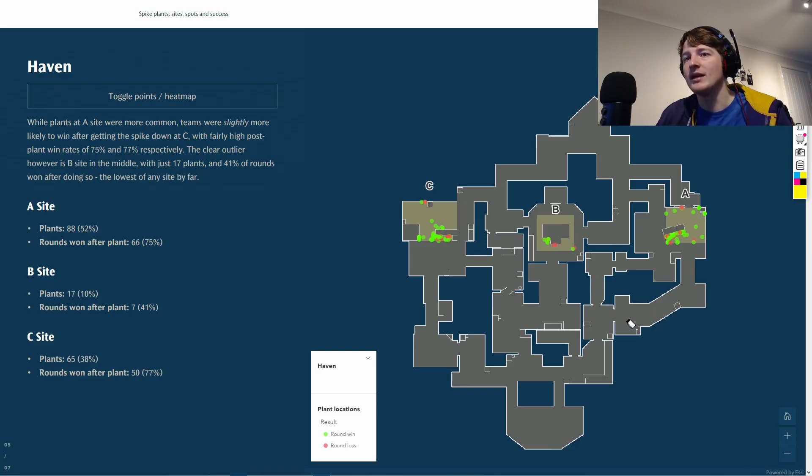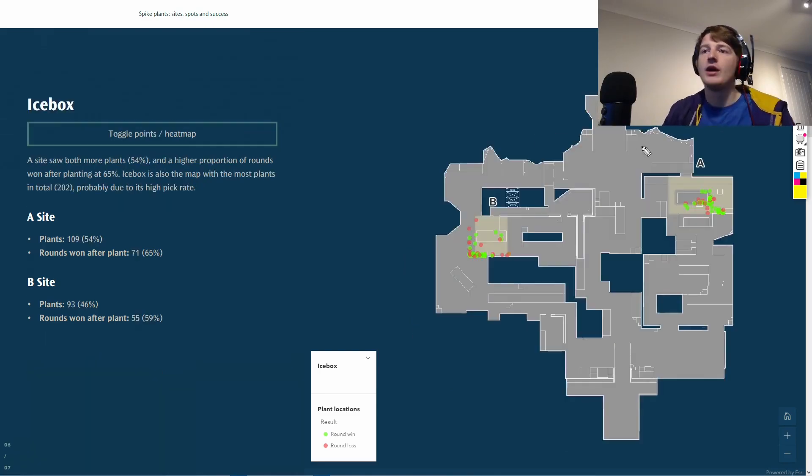A site is generally preferred at all ranks - I think it's because you can go in two directions and do a split push pretty easily, which is kind of built into the site design. That helps people coordinate, especially in lower ranks. The win percentage on both A and C is around 75 percent, which I'd call a good balanced number for attackers. Looking at spike locations, a lot of plants in this area, but the closer you get to the default box the more likely you are to lose - more reds around that position.